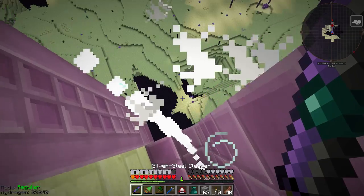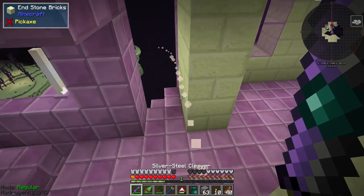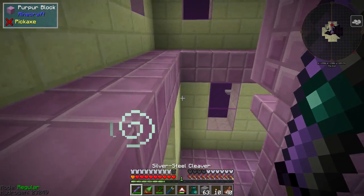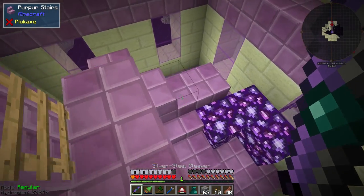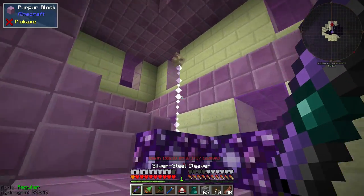Oh you died too — did you happen to drop a shulker? We got one! I love these guys. These are my favorite mobs in vanilla Minecraft — I love the noises they make. I just love them, they're fantastic.